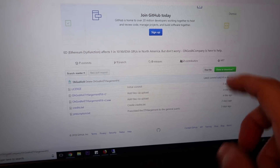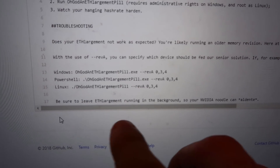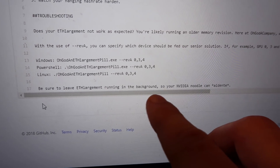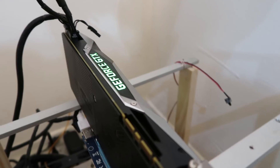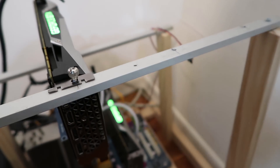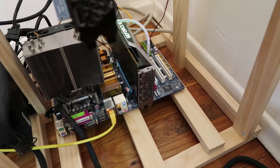Download it, unzip it, and you're good to go. Let me go to the readme file real quick — it says be sure to leave the ETH Enlargement running in the background so your Nvidia noodle can al dente. Are your little noodles ready to al dente? I'm gonna feed you a little pill and you'll be hard as a rock in no time.